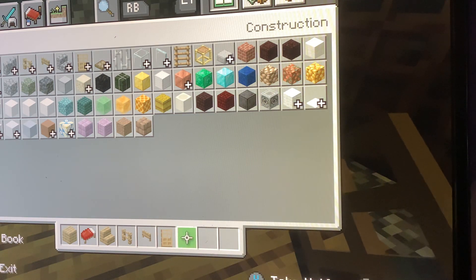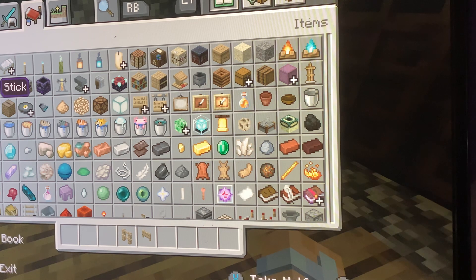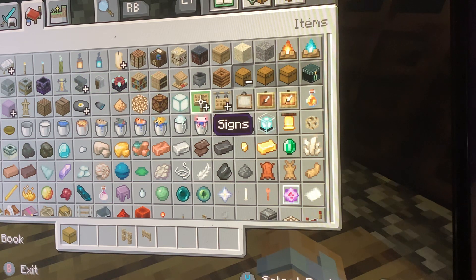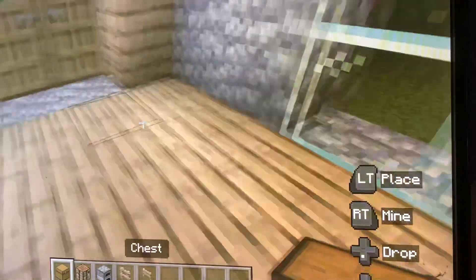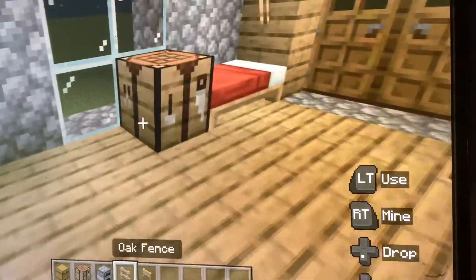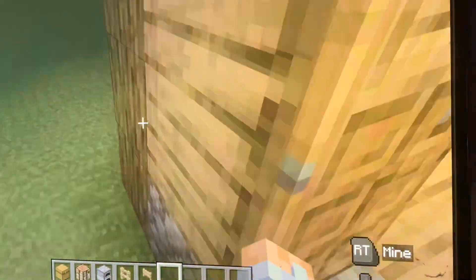Okay guys, now you can take out everything except for the oak fence and oak fence gate. You're going to get a crafting table, a chest, and a furnace. Put the chest right there, the crafting table right there, and the furnace right there — or you can put them wherever you want. You can fill in the extra space and add something here if you want — that's optional.